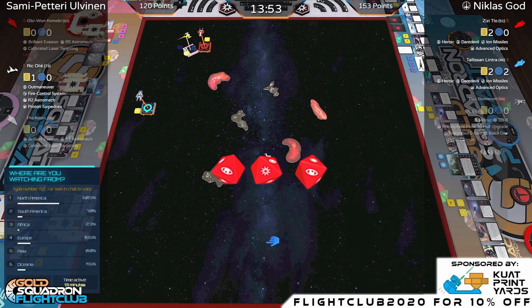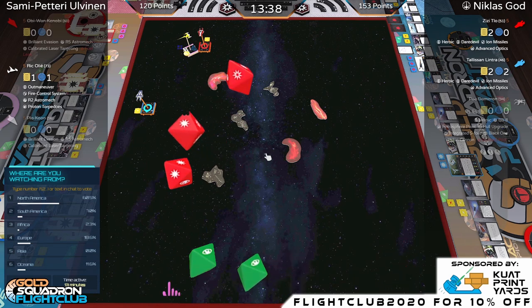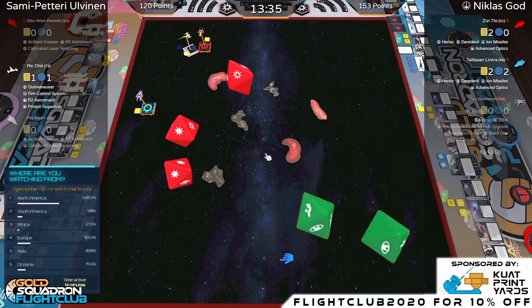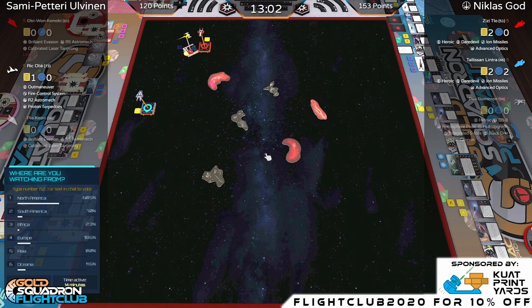Three dice coming in, Tally has a lock — only needs one hit. There it is. Ric takes damage and an ion token. He's not dead yet, but next turn he's definitely dead. The regen option is gone now — he can't regen on an ion maneuver anyway because he doesn't get a dial. Miscalculation. Absolutely awesome game though.